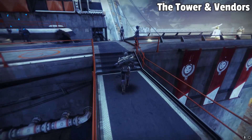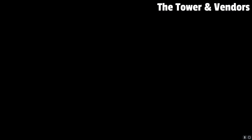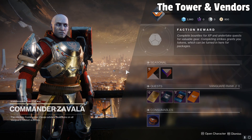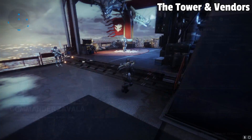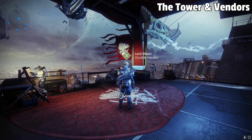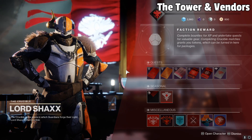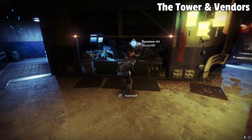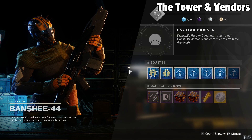Next up, we have Zavala — he's going to be your Vanguard vendor, someone that you turn Vanguard tokens into for rewards. Those are basically earned via strikes, but more on that in a bit. He'll be a focal point for many quests and activities in the future, so keep your eye out. Completely opposite of Zavala, we have Lord Shaxx — this is the man behind the Crucible, which is Destiny's player versus player mode. Turn in Crucible tokens to him for rewards and come to him for Crucible quests as well. Next, we have the Gunsmith — anytime you dismantle gear in this game, you are given Gunsmith materials which can be turned in here for rewards.